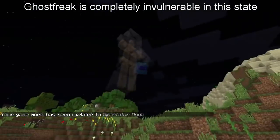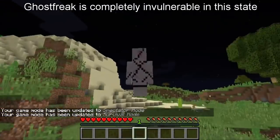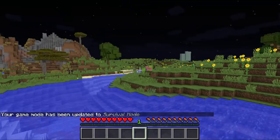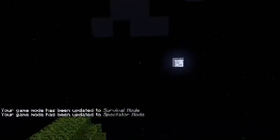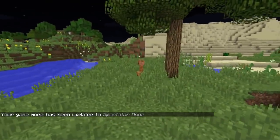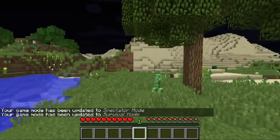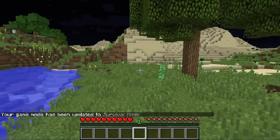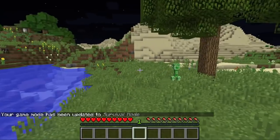If Ghost Freak looks up, he can turn into spectator mode and move around for five seconds before he's turned back into his solid form. During his invulnerability period, when he passes through mobs he'll give them blindness, slowness, and wither. He can actually possess mobs during that time period. There is a short cooldown of about seven seconds for it to recharge, and you'll get a ding and a particle effect when it's ready.